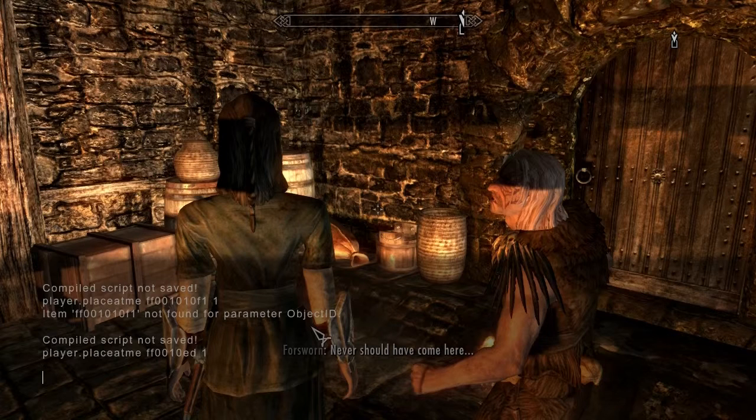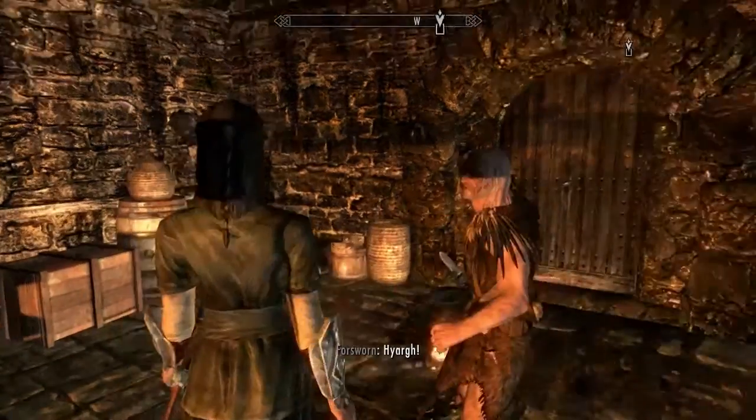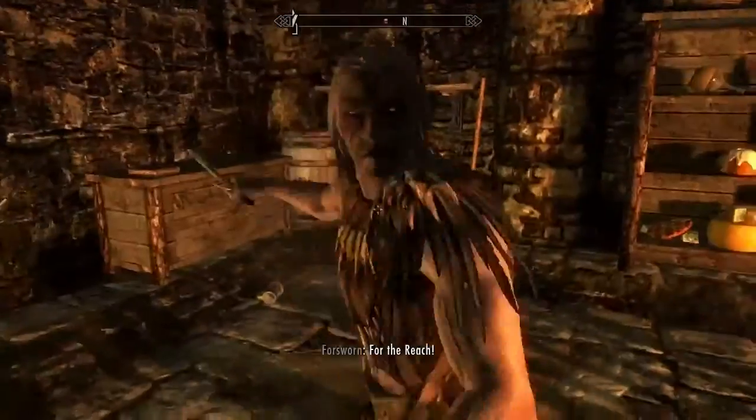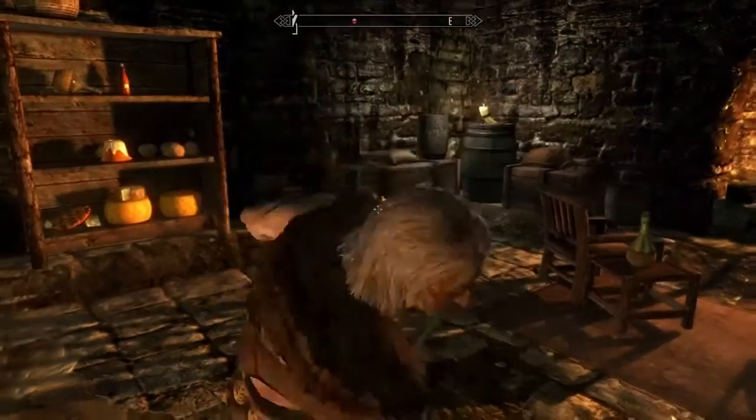He is about to attack us - which is a good reason to teach you about God Mode. It's TGM, Toggle God Mode. God Mode is enabled, and this is important if you're filming big battle scenes. If you don't put God Mode on before you film the battle scenes, your player character is going to be killed and it's going to be a pain to reload. Let's test it - the Forsworn is attacking us, and we're in God Mode, so it works.